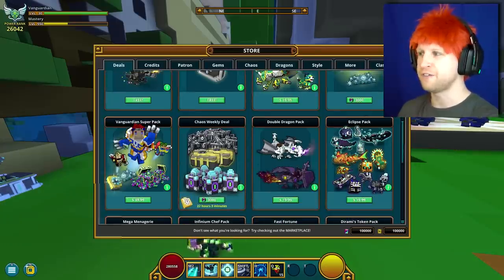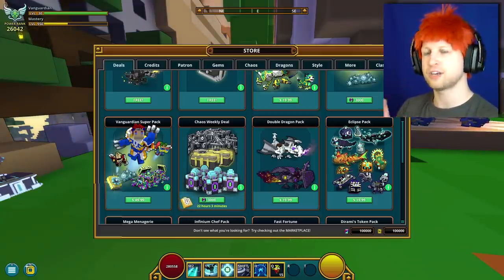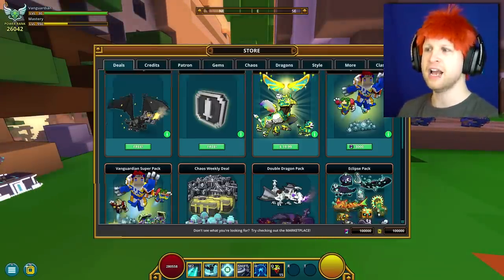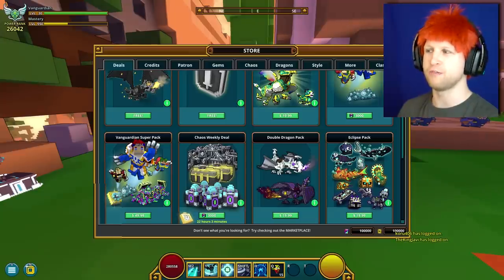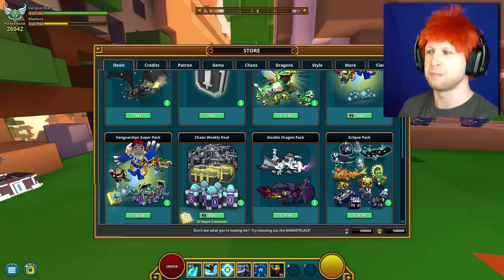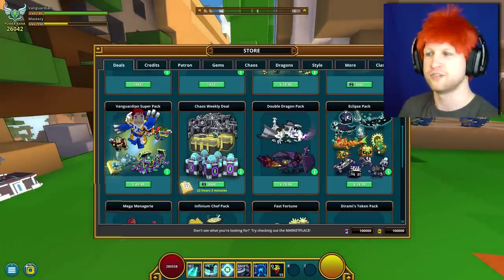For pay-to-win players, you have the option to just spend $50 to get the super pack, which comes with the class, two costumes, a tome, and a whole bunch of other things. There's also a third Vanguard pack that only shows up if you've already bought the Vanguardian pack — it gives you an extra costume and some other items at a decreased price, so you're not paying $50 for things you already have.